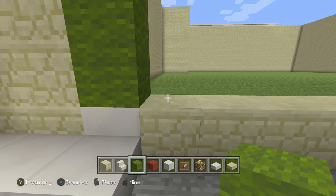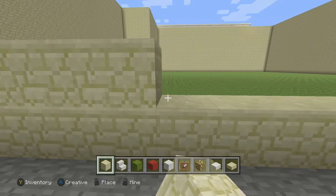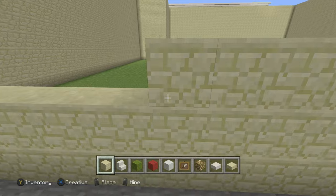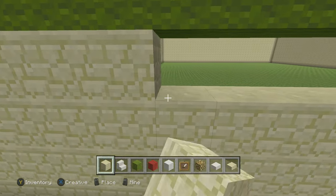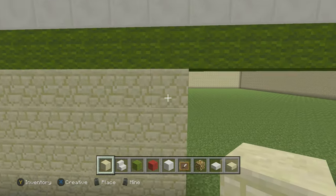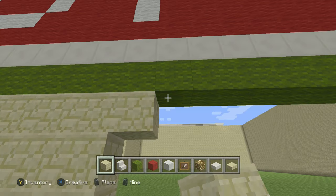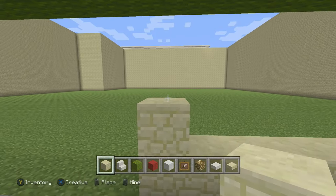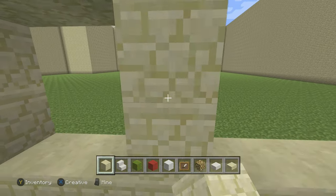From here we can fill this in with stone, fill it up with stone like so. Get your sandstone and fill it with stone all the way. Once you get here, delete three rows — keep the row like so, make it into a square. One, two, three, one, two, three, one, two, two.